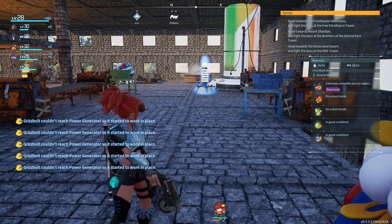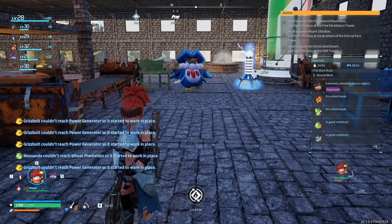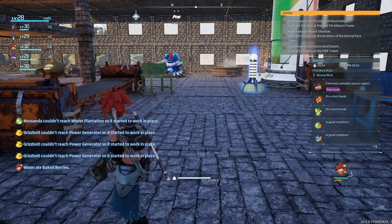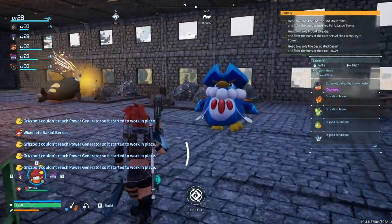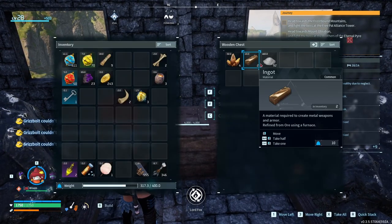Hello everyone, Root here and welcome back to Pal World. My pals are bugging out but that's whatever. Main thing is I figured out the hack to this game — what you need to do is leave your PC on 24/7, and look at the amount of stuff I've gotten.